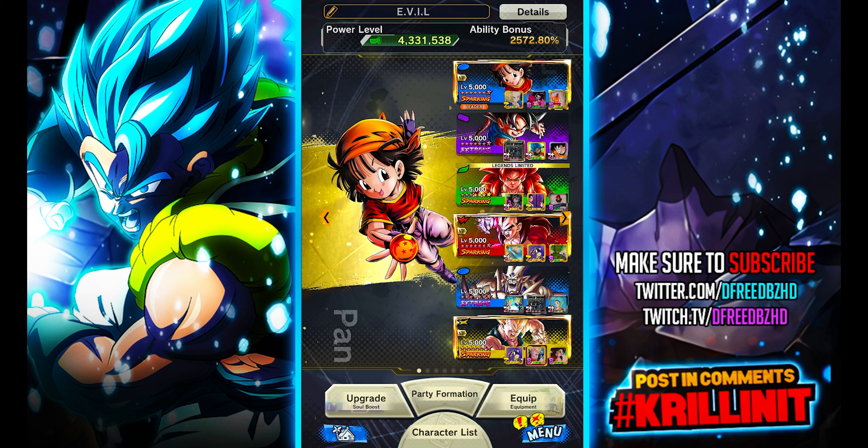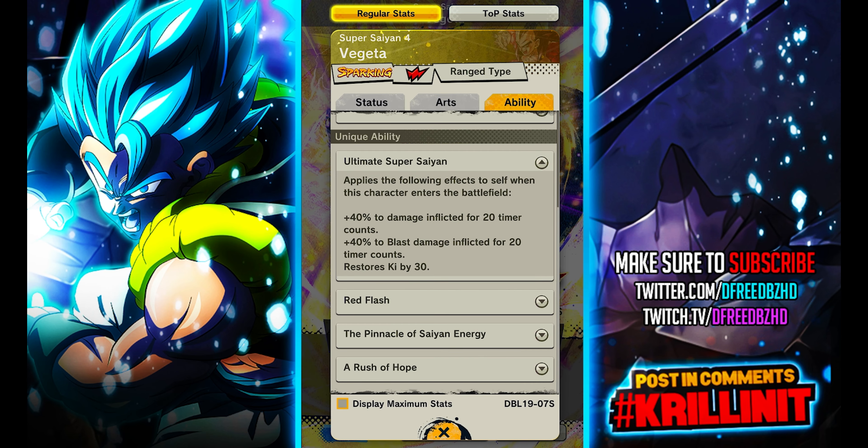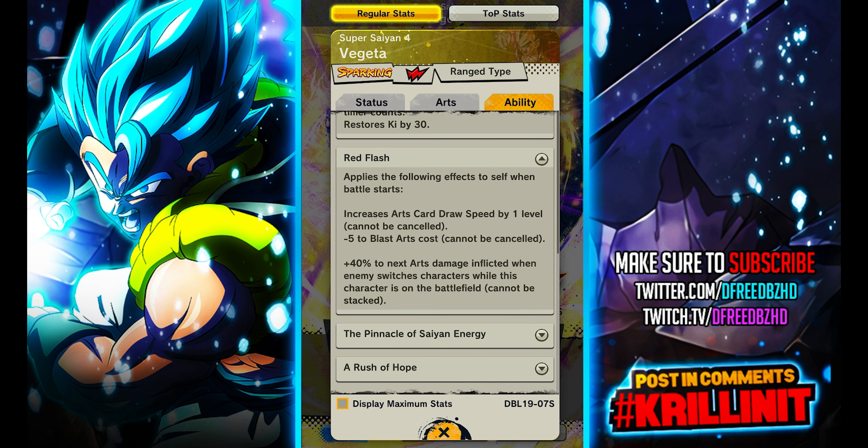SS4 Vegeta on Zenkai also offers support, so we're gonna be pairing them with those guys. There are other characters like Oob that offer support for the team overall. He doesn't have a lot of utility in terms of what you'd like to see on a lot of characters today, but what he does do is get a lot of damage. When he enters the battlefield he gets a general damage boost of 40%, and another 40% for blast damage only while picking up ki. He also has card cost down for blast starts and a draw speed bonus, plus 40% to the next arts damage when the enemy switches while he's on the battlefield.